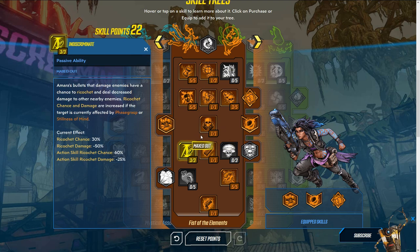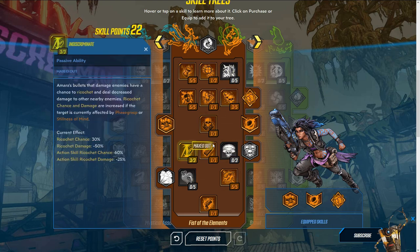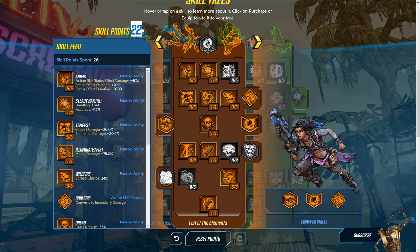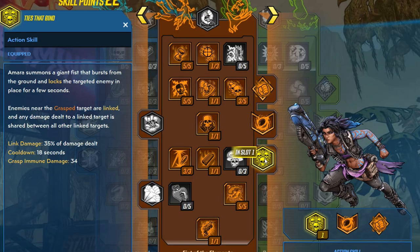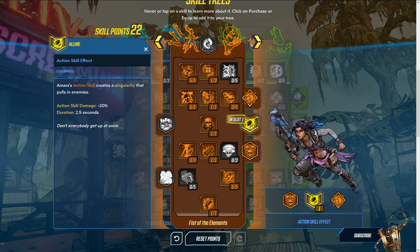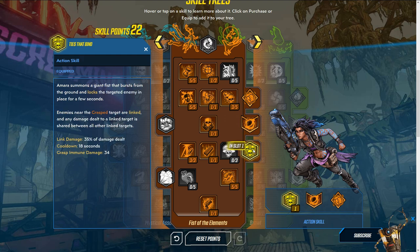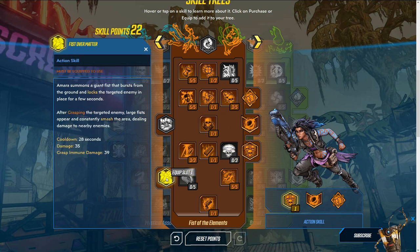All of these skills work very well together to deal increased elemental damage. If you're fighting a boss weak to a specific elemental type — especially incendiary — this helps out a lot. Now I recommend switching to this action skill augment at the bottom: you still summon a giant fist, but enemies near the grasped target are linked, and any damage dealt to a linked target is shared among all linked targets. Coupled with the singularity pulling enemies together, link damage at 35 percent combined with the ricochet and status effect spread is very, very good.